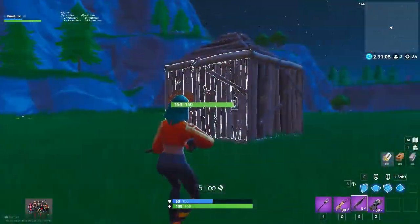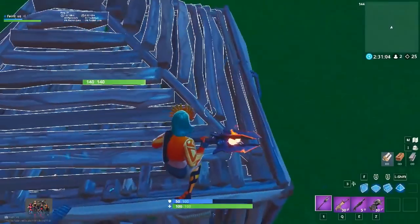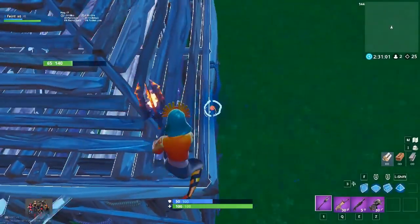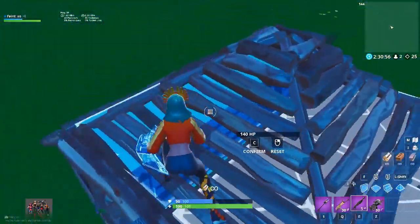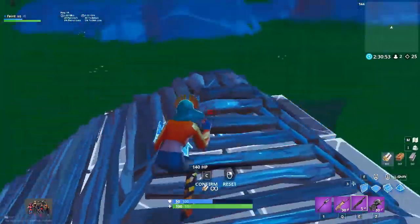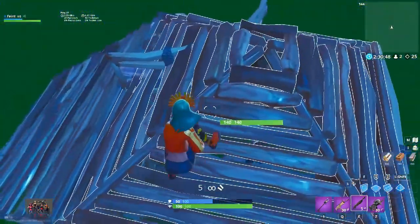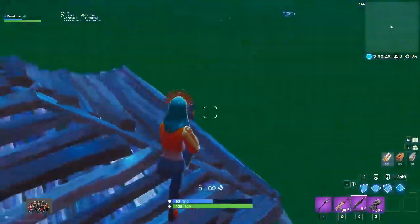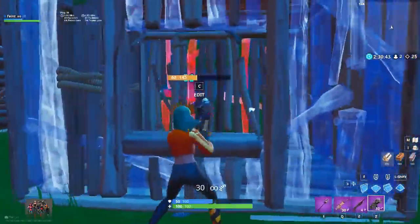There is also a tricky way to confuse your opponent by claiming their floor through their pyramid. You can pickaxe the edge of a floor even if it has a pyramid on top of it. The player turtling will be holding turbo build on their pyramid, so you'll be able to claim the floor as yours. This doesn't give you a direct edit onto them, but it can cause confusion — especially if you edit the floor when they still think it's theirs. Alternatively, claim the floor and keep it so they can't edit out the top of their turtle when you go for a claim on their wall.